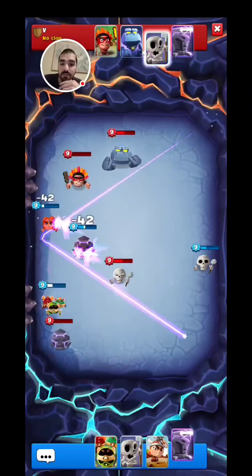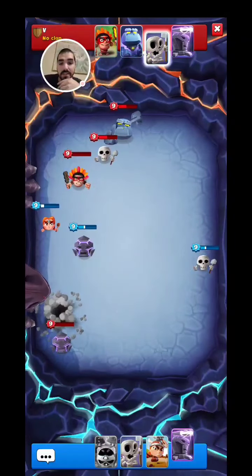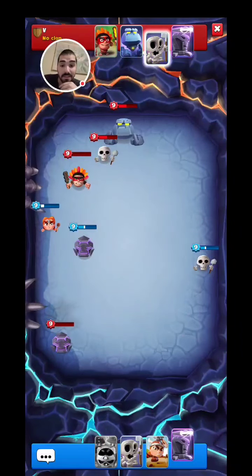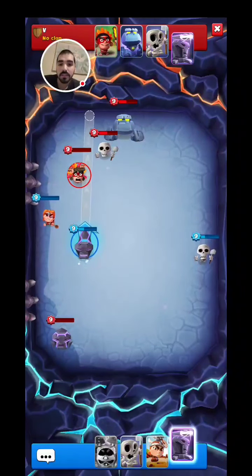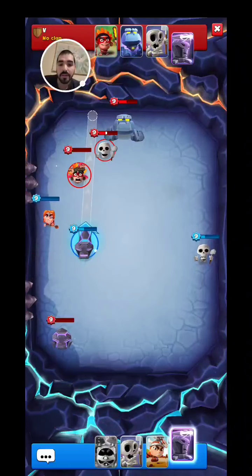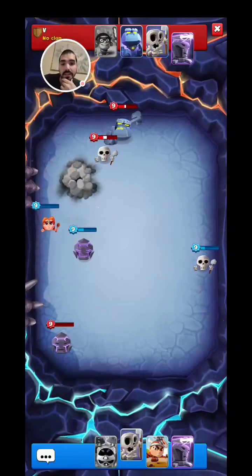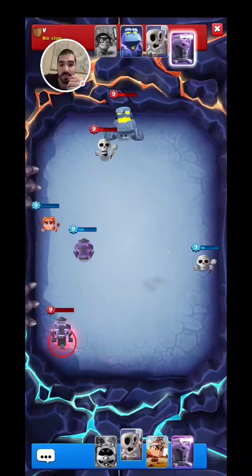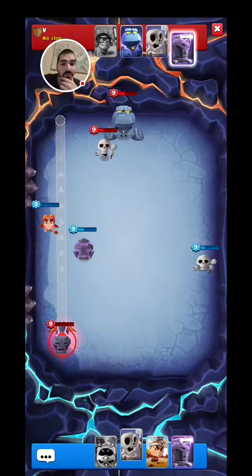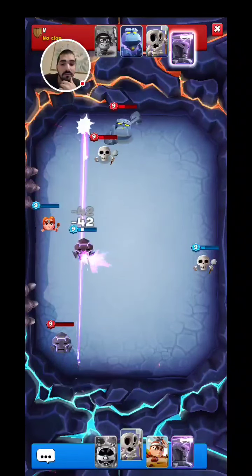My Spandit is dead, but my Barbarian is still alive. Let's see if we can just quadruple hit his Skeleton — maybe not, but we're going to try it anyway. We just double hit the Skeleton, hitting the Golem once. His Sentinel goes next; he may take out my Sentinel. He just triple hit.